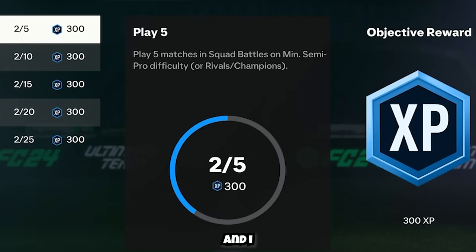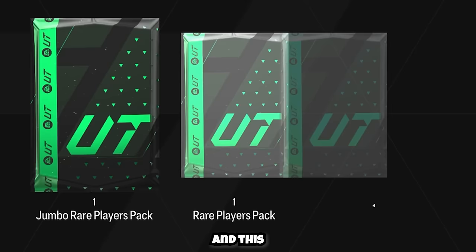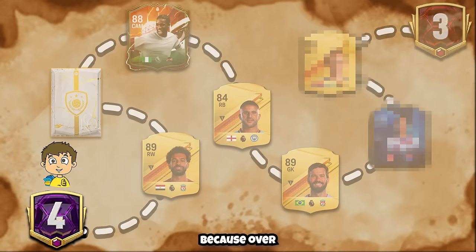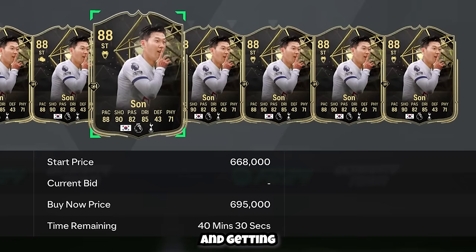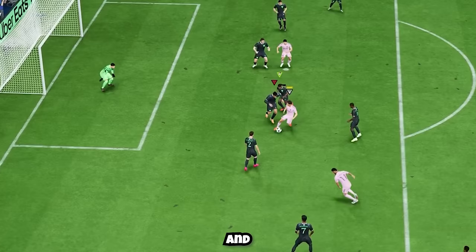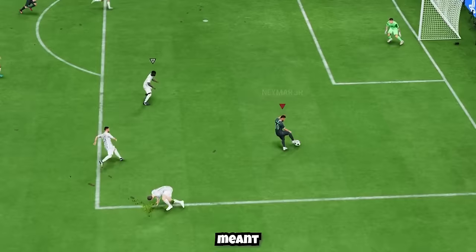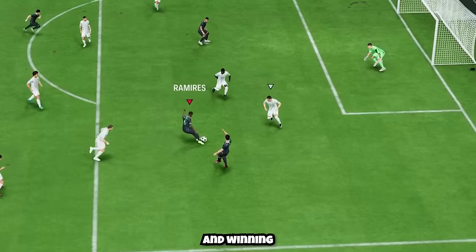I needed more XP and packs, and playing games would get me exactly that. Tradable rewards from the qualifiers could help with coins too — over the three days I wanted to get coins for Son's inform card because I really wanted Neymar in my team, and getting Son as a striker was the only way to get chemistry on him. I entered the qualifiers and the first game was incredibly easy, with Neymar showing why he was so important for our team.